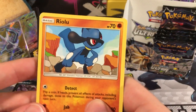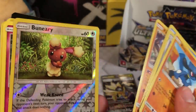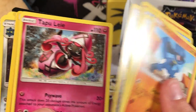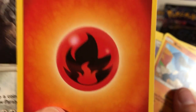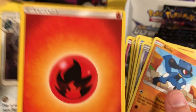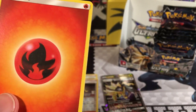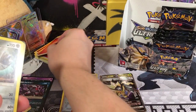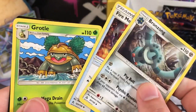We got a Riolu, a Litten, a Piplup, a Snorunt, a Passimian, a Reverse Holo Buneary, Tapu Lele, another Fire Energy guy - that's two in a row, can you believe it? I don't know what the odds are, that's pretty crazy. That's number 53. And we got Bronzong, Fire Memory, and a Grovyle.